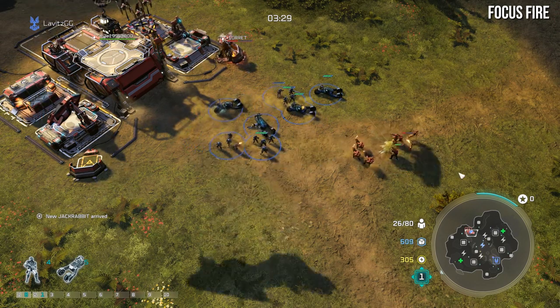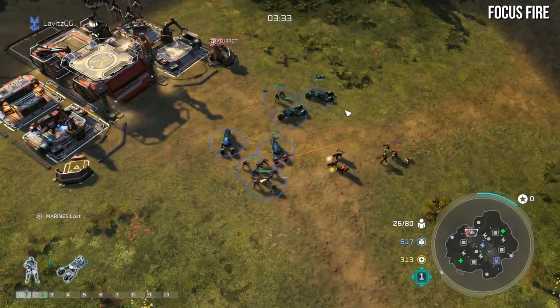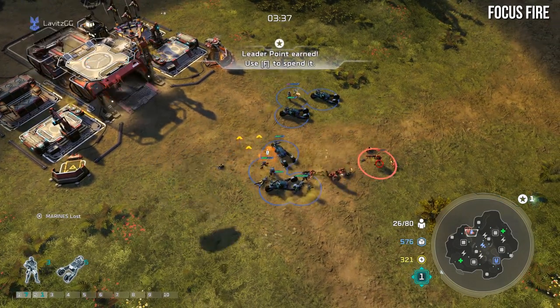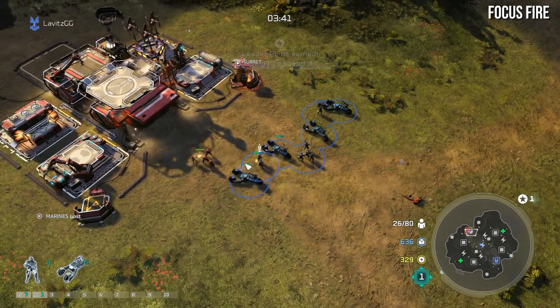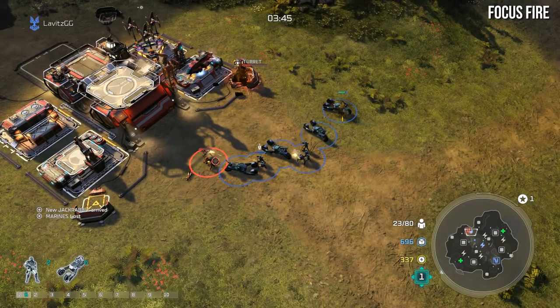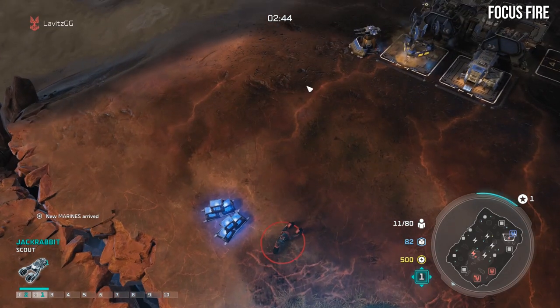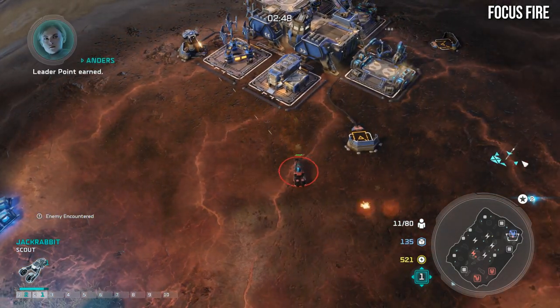When attacking the enemy's base and he sends additional units to fight you, switch your focus fire to those enemy units so your forces don't take damage while focused on a building. You don't want the AI making the poor decision of continuing to attack a building while getting roasted by enemies two or three feet away. In future videos, we may talk about stutter stepping, arcs, and other micro elements that might improve your gameplay.